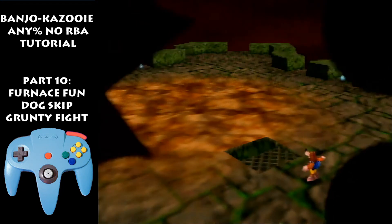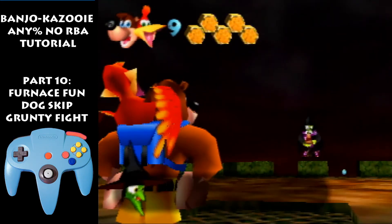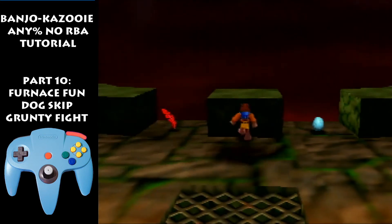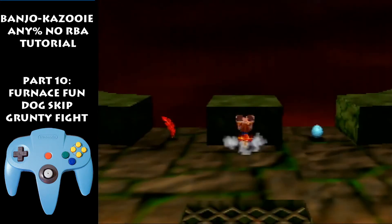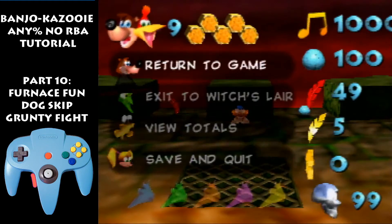Grunty fight is really hard starting out, especially when you have five hearts. Skip this text. Turn the camera like this, get that gold, get that red feather if you want — I usually get it, but as a beginner you might just want to skip it. Run against this wall and hold R just to make it straight. When you hear Grunty laugh, wait about a second after and then jump and beak bust.